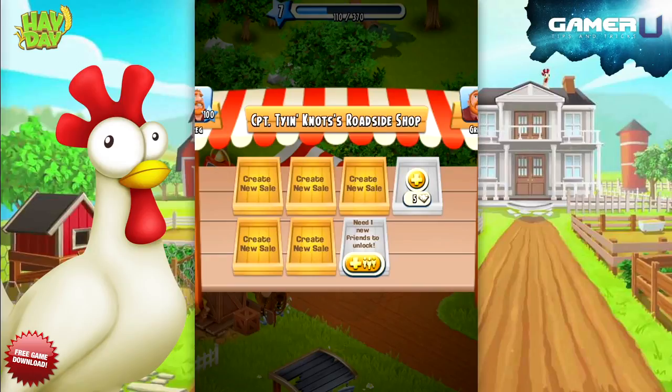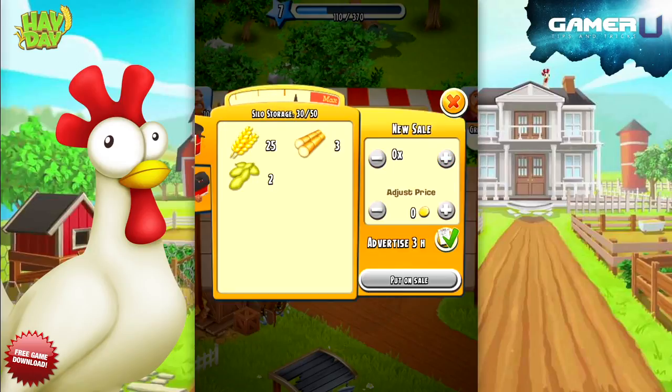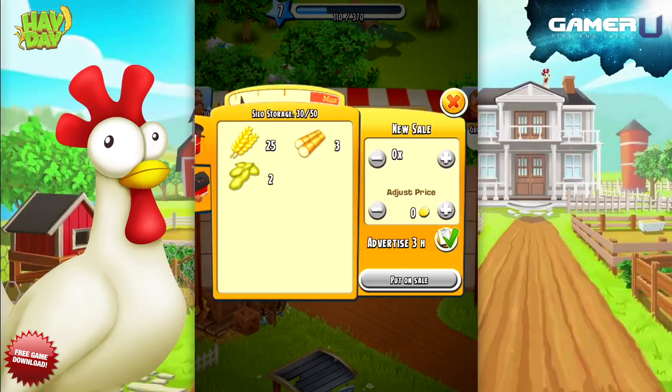The fastest growing crop that you'll get at the start of the game is wheat. Wheat grows fast and is always needed by people in order to make other goods like bread. Wheat is great for selling because by the time you sold your last batch of wheat, a new batch will be ready for harvesting and selling.